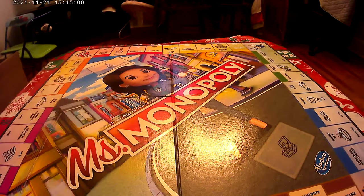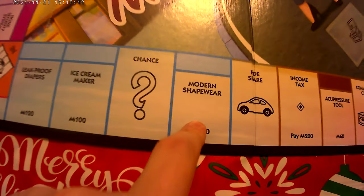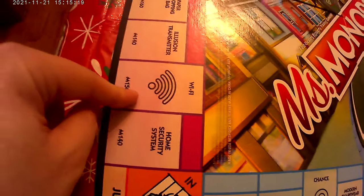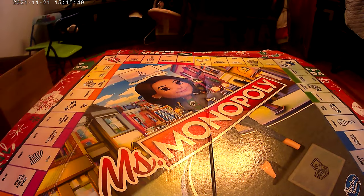She doesn't want to stay down. Acupuncture tools, retractable dog leash, modern shapewear, ice cream maker, leak-proof diapers — we'll be using those soon — Wi-Fi, home security system, illusion transmitter, ride share. Life raft, solar heating — pretty cool. They just changed Boardwalk and Park Place to chocolate chip cookies and stem cell isolation. That's pretty interesting — other than that, that's pretty much it for this unboxing.